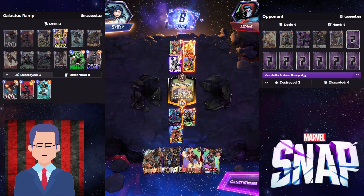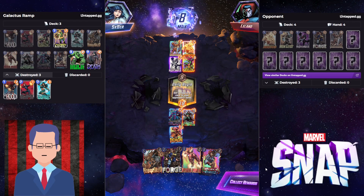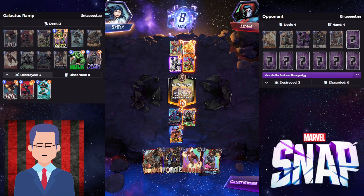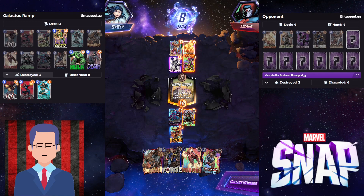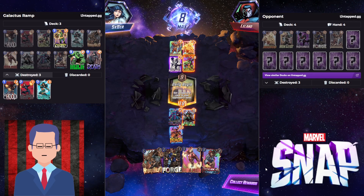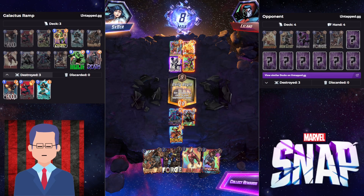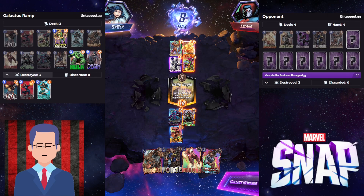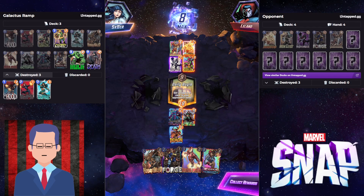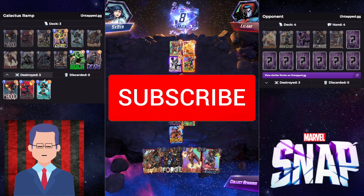Galactus with stuff like Green Goblin is just extremely nice. There's nothing they can do when you've already clogged up some of their lane. Sometimes you don't even have to play into an empty lane on their side — the more the merrier. If you see they have a location with a ton of small stuff, just go for that location because they cannot play multiple cards in there. They can't really win against you if they don't have enough room for their options — maybe they need a Shang-Chi plus something else, but if they only have one spot, that makes those kinds of plays impossible.